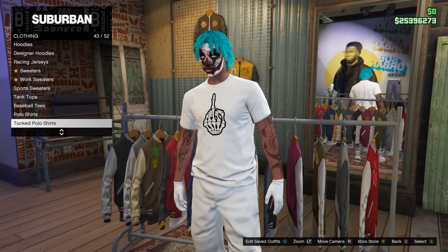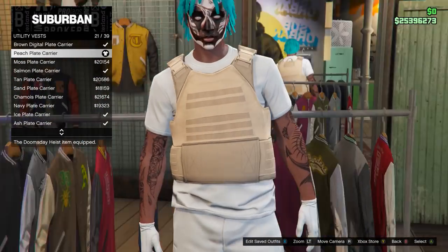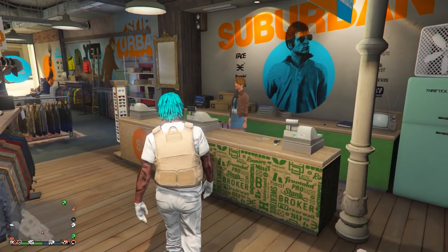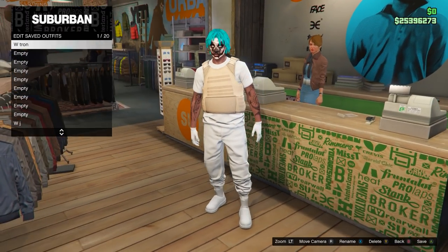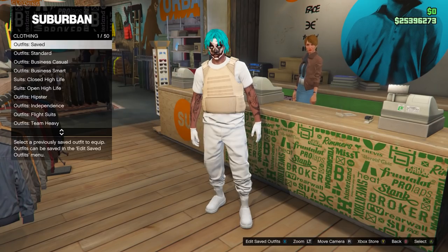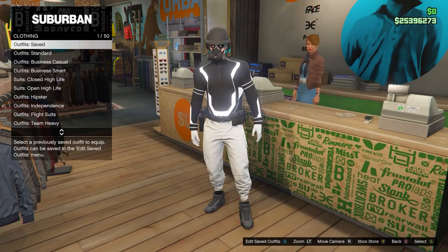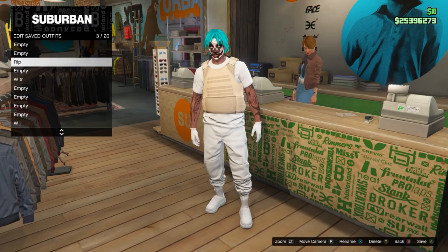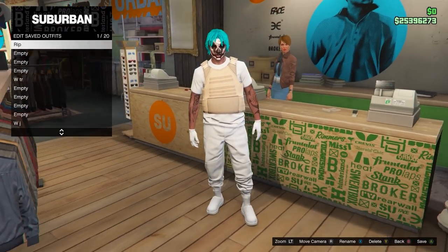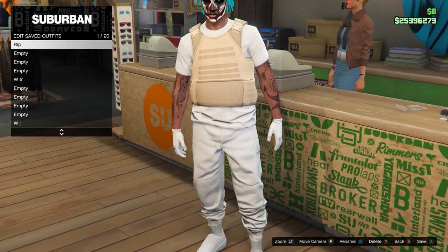Once you've chosen your t-shirt, go down to utility vest and equip number 21, which should be the peach plate carrier. Once you do this, go and save this outfit in slot one. If you already have an outfit in slot one, save this to a different slot, then equip the outfit in slot one, delete it from slot one, and save it to a different slot. Then re-equip the outfit we just made, delete it from its slot, and save it to slot one. All you need to do is make sure this outfit is saved in slot one.